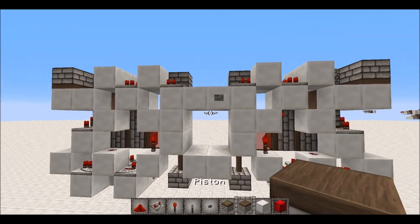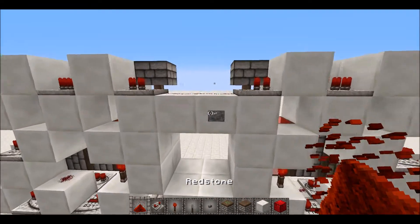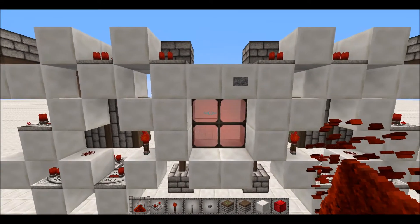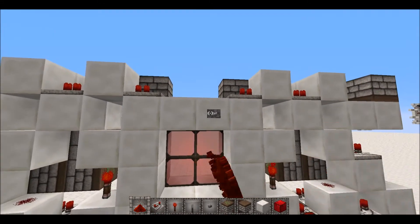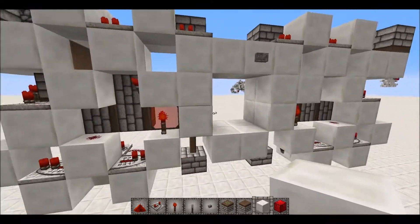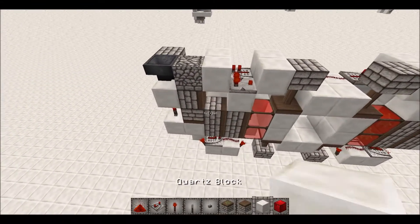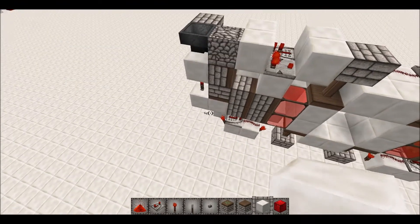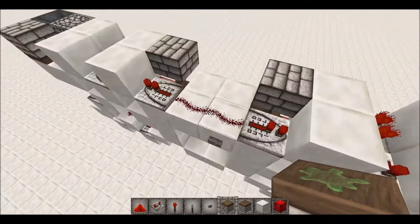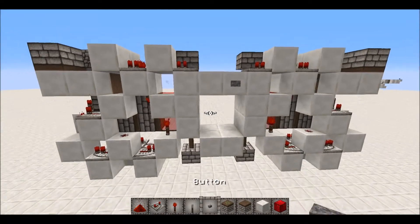YouTube Nihilator here, back with the Minecraft redstone tutorial. In today's video we're looking at a 2x2 seamless glass door. If we test it by pressing the button, as you can see it looks awesome and works fine. That's pretty much it — it's extremely compact, and I've used a couple of really cool little tricks to get it to work.